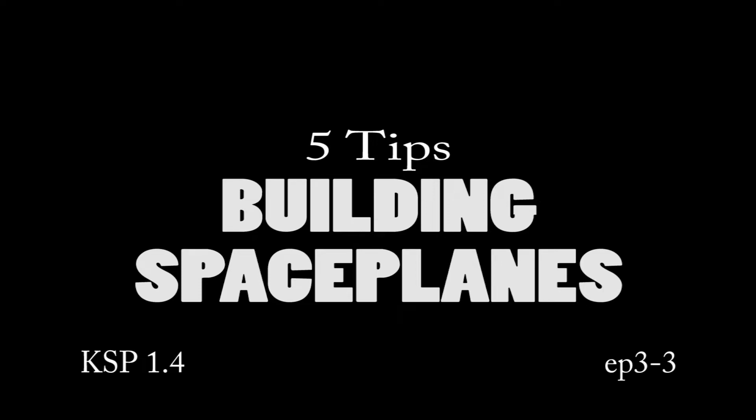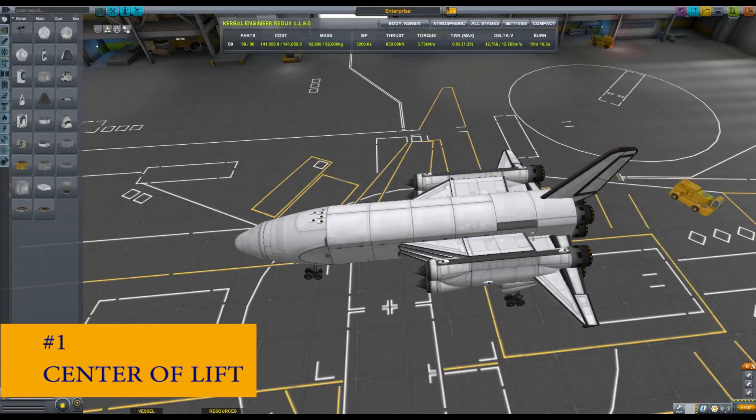5 Tips for Building Space Planes. Number 1: Center of Lift.